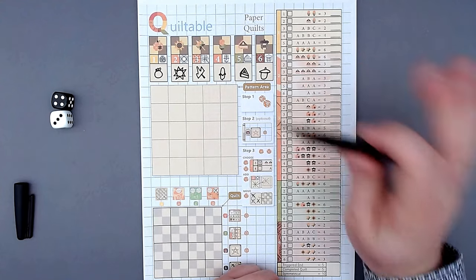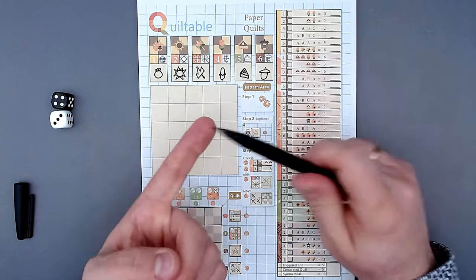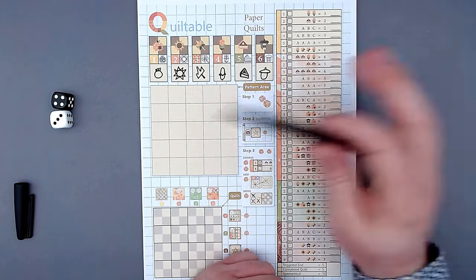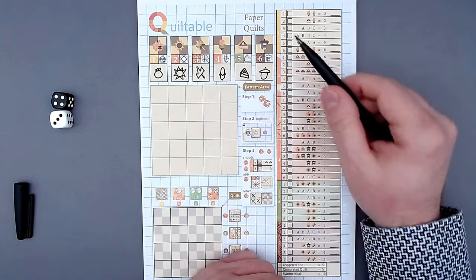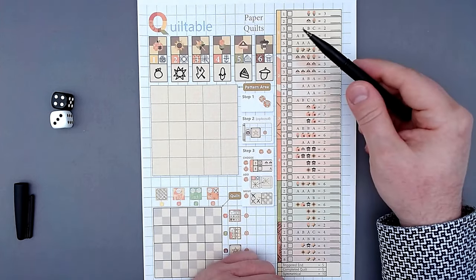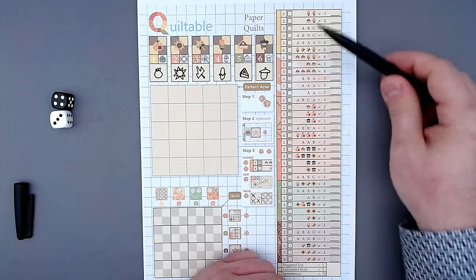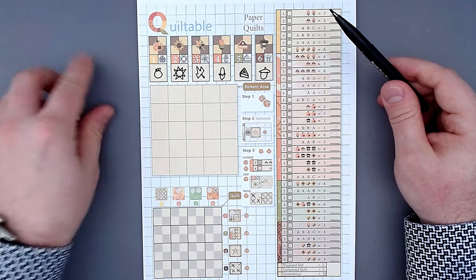In a solo game, you also need to choose a difficulty. There are three difficulties: Samantha is the easiest, then Timothy, and Gladys - in ascending order. Samantha always lets me go first and then claims one pattern. Timothy goes first and chooses one pattern. Gladys lets me go first but chooses two patterns. Let's play against Samantha. Let me jump into the game and tell you how it works.